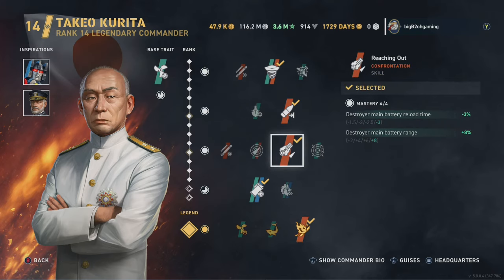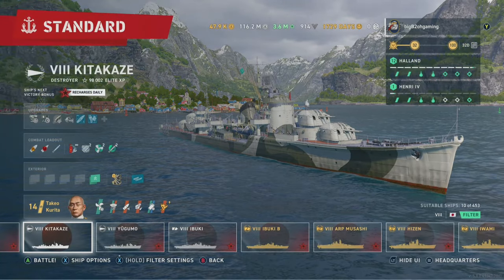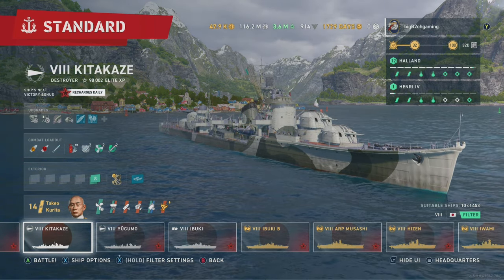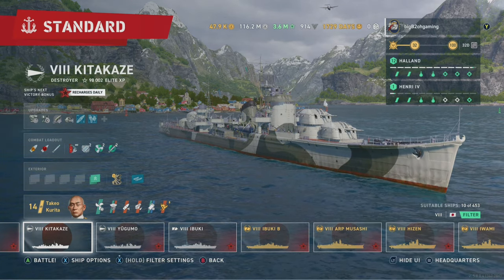I was using this build for the range to actually gunboat out in the open, especially at the beginning against that main. Ideally we'd be doing that non-stop, but once those battleships charged into — I don't know, D cap or B cap — they died quickly. Then it was just the Musashi who ate two of my torps, and then we tried to farm as much as we could. Being able to pen 45 in a destroyer — man, that's absolutely nasty.